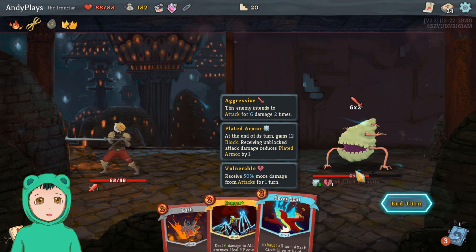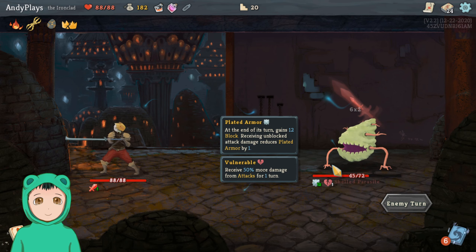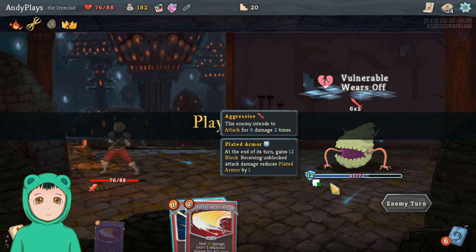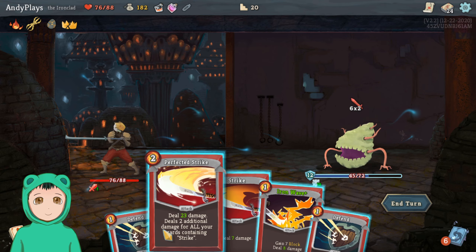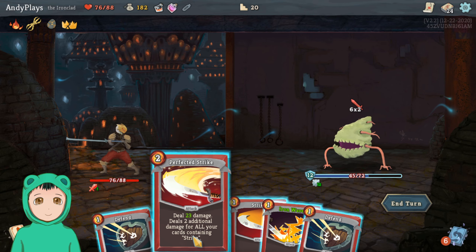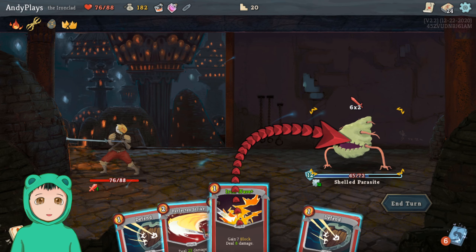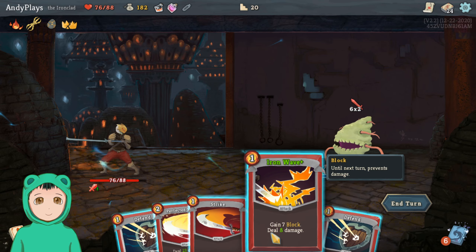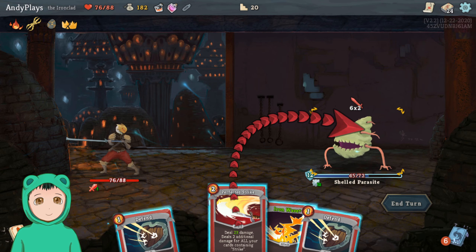So do Cleave into a Pommel Strike — so that reduces it to 12. We'll take 12, but that's fine. Alright, let's do what we can — do Perfected Strike, but let's do Iron Wave first actually.